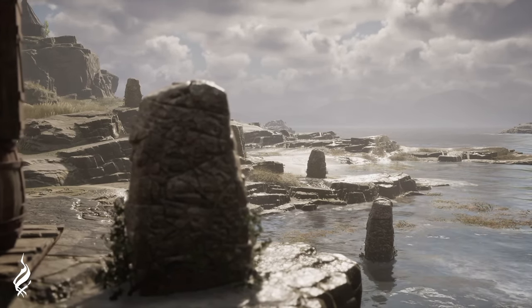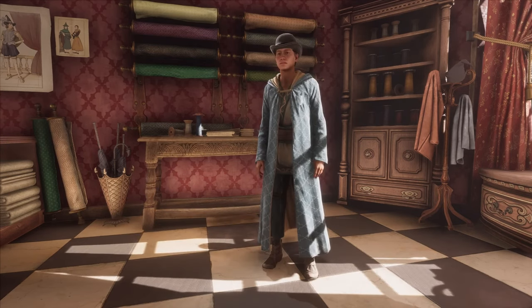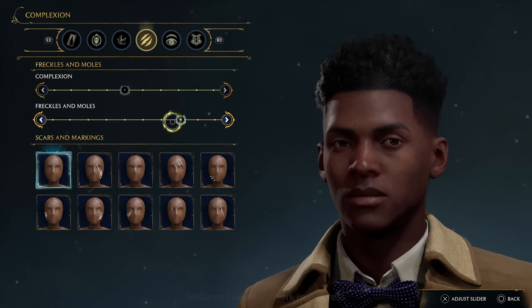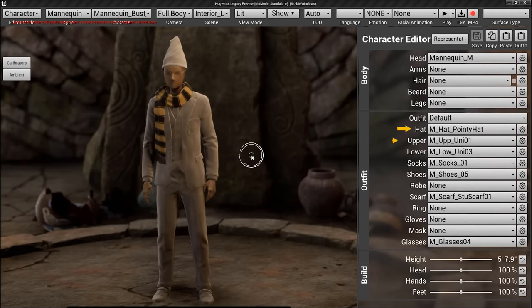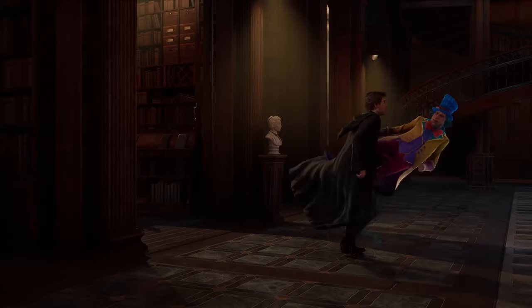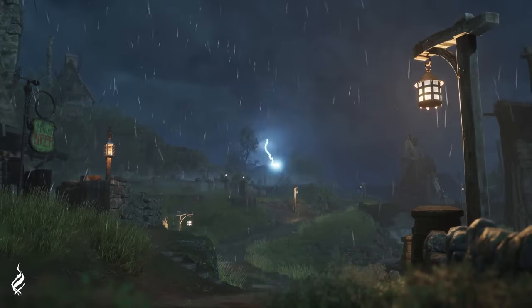Hogwarts Legacy allows us to customize our player's outfit piece by piece, so you're able to combine individual elements from a range of costumes. This will allow us to really fine-tune the way we look in the game and allows for loads of different options. As shown in the Avalanche Autodesk video, the costume pieces we can change are: hat, upper body, lower body, shoes, socks, robes, scarf, ring, gloves, mask, and glasses. Just looking at this wide array of options is so exciting for the amount of detail they put in, as well as the items we might be able to unlock.